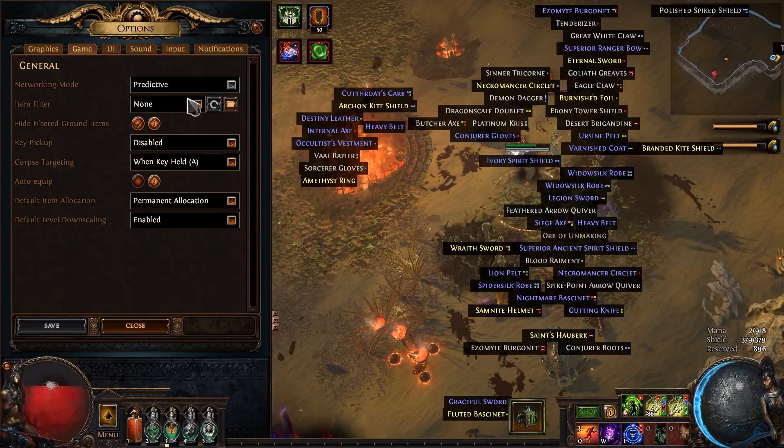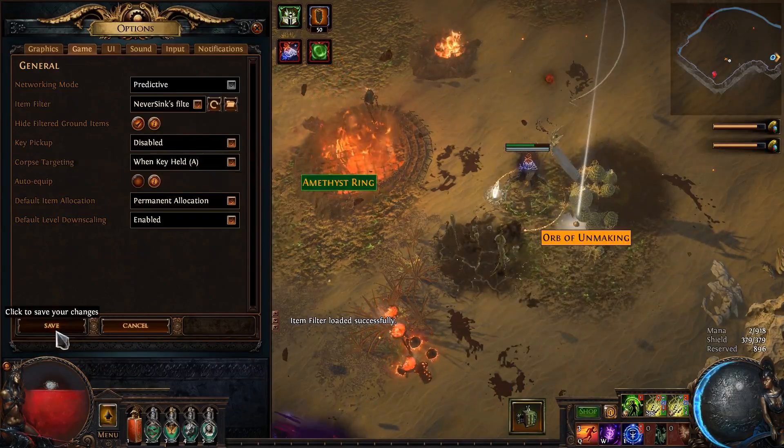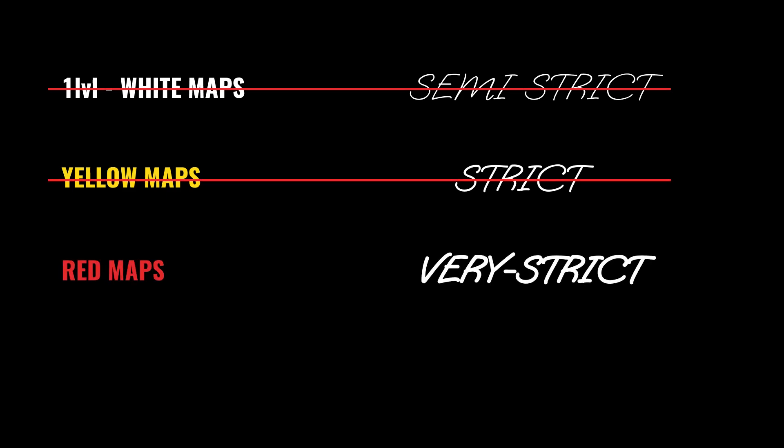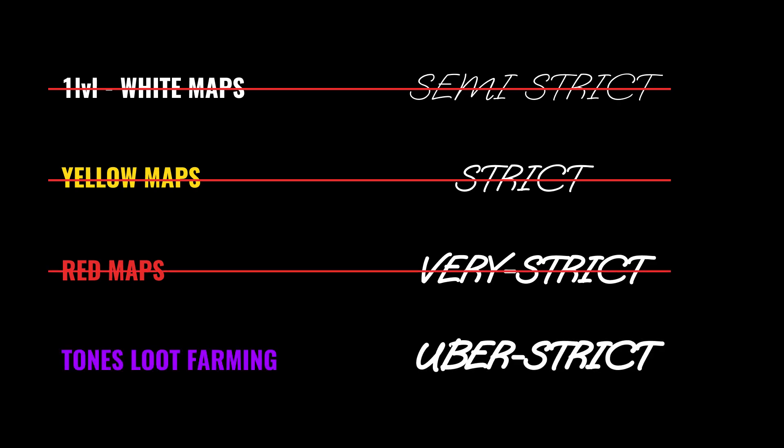Everyone knows about the loot filter and how it works, but not everyone knows how to change its settings to farm faster. At the start of the league, choose a semi-strict filter. When you start farming yellow maps, change it to strict. When you reach red maps, change it to very strict. The uber version is good for simulacrum, harbingers, and legion.